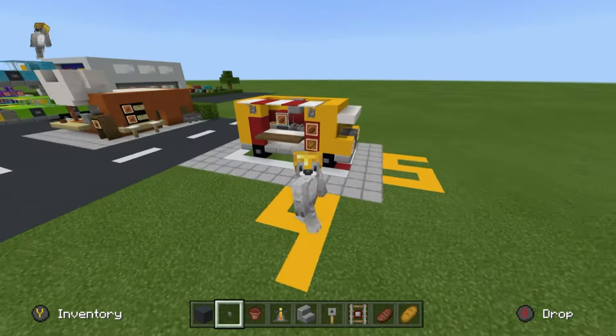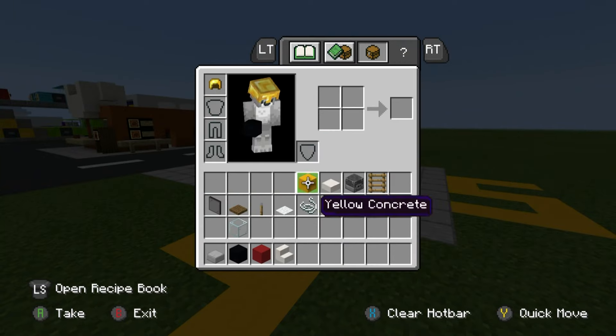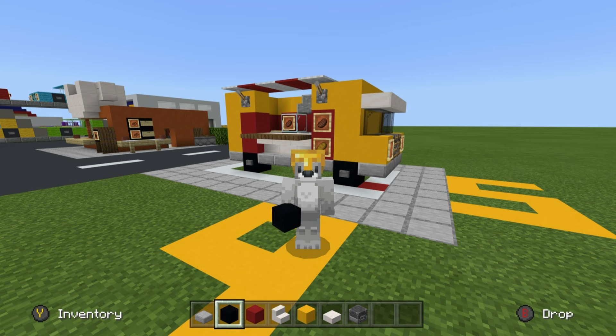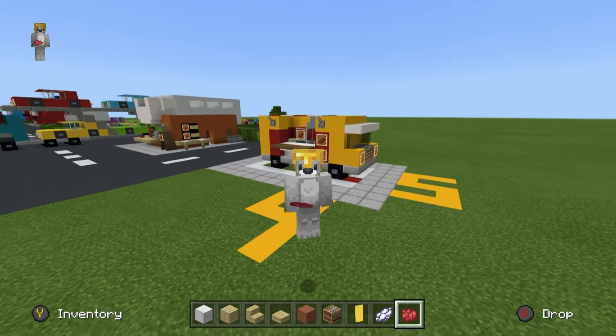Now I do quickly just have to grab all of the remaining materials that you will have seen in the item list at the start of the video - my inventory was too full to grab them all at once, so you'll probably have to grab them now too. We're going to be grabbing the iron block, birch planks, birch stairs, birch slabs, terracotta, loom, yellow banner, white dye, and some red dye. You might just have to quickly pause the video to grab all of those.